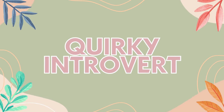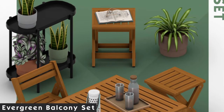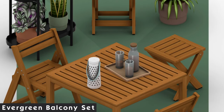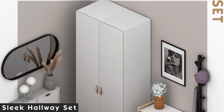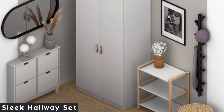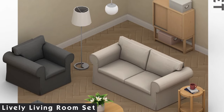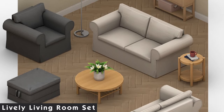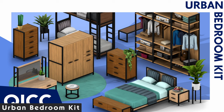I found Quirky Introvert through looking for more Maxis Match hairs, making them a new name on the Built By lists. Today I have four cute sets. The evergreen balcony set is something truly missing in the game — as someone with a balcony myself, I can now decorate realistically. The sleek hallway set is another great fix for hallways I always struggle with, especially the little shoe container. The lively living room set is simple yet great — I literally own the coffee table in real life, and these sets feel heavily Ikea-inspired. The urban bedroom follows the black steel and wood trend with an open wardrobe I love using, though the wood textures are slightly more alpha than Maxis Match.